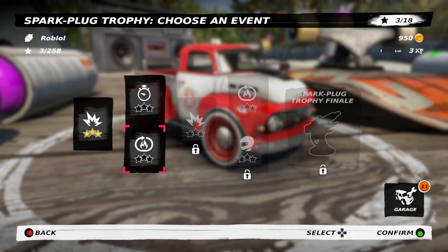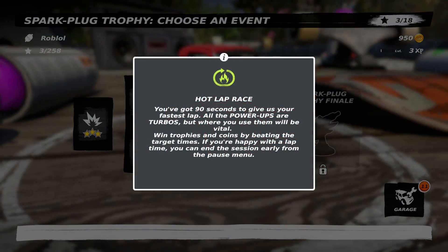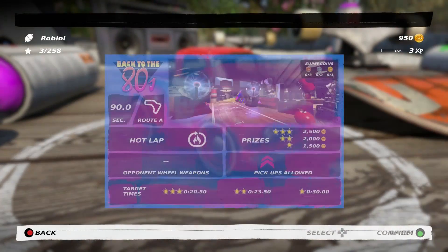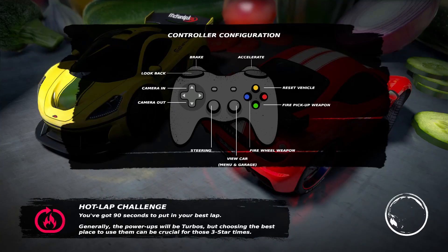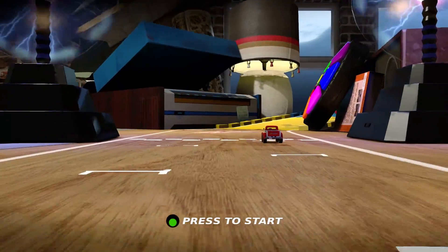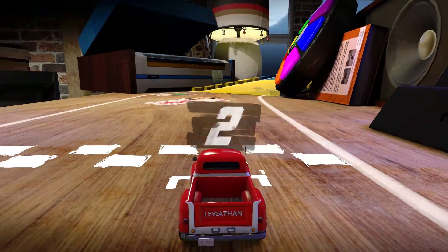Let's go have a look at what else we have. What looks like a time trial, and then — what is this? It's a flaming circle. It's a hot lap race. You've got 90 seconds to try and get the fastest lap; all power-ups are turbos. Let's try this one. We upgraded our top speed, so I think we should do all right. I'm really impressed — oh, look how good that looks. I don't want to stop the race. The races are a little bit quick, but that's kind of what you expect from arcade races.